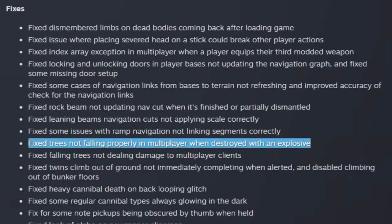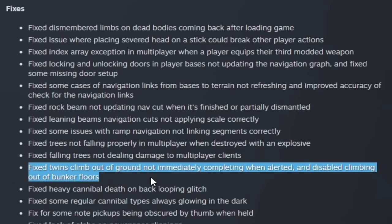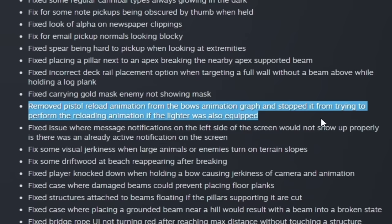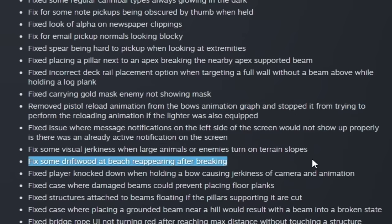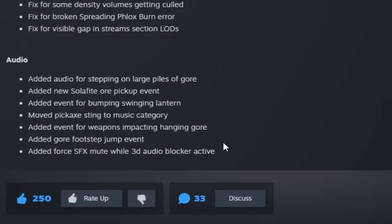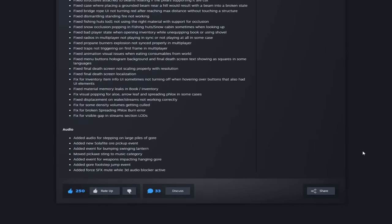In the fixes section: trees will now fall properly in multiplayer when destroyed with explosives, and twins can't climb out of a bunker floor anymore. They fixed the gold mask enemy not showing the mask, and a pistol reload animation from bows. When you break driftwood, it shouldn't respawn. Radios are now synced — they weren't playing in sync before, or not playing at all in some cases. Several multiplayer fixes, and they fixed audio for stepping on large piles of gore and a soul pickup event.